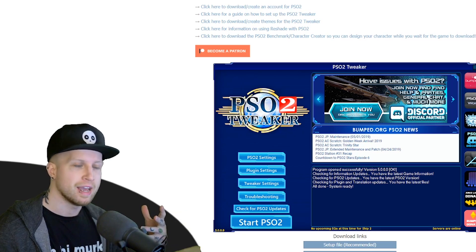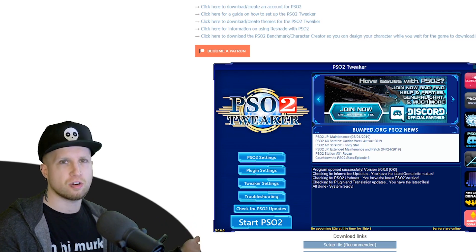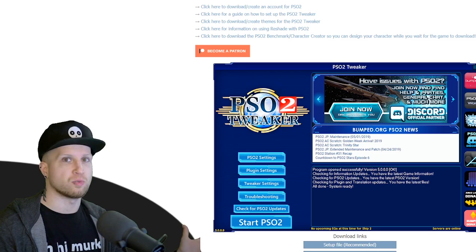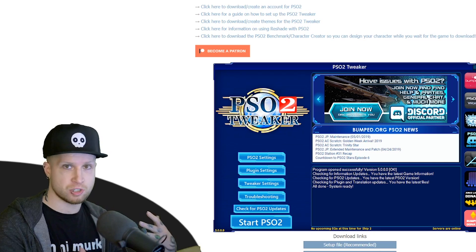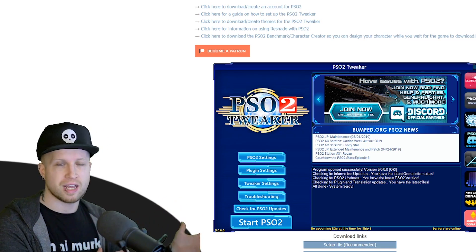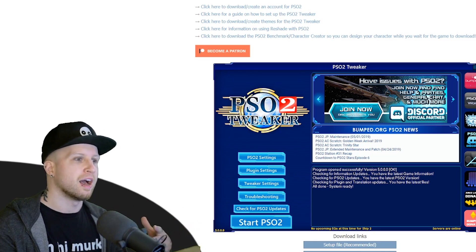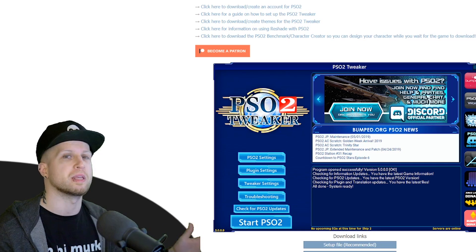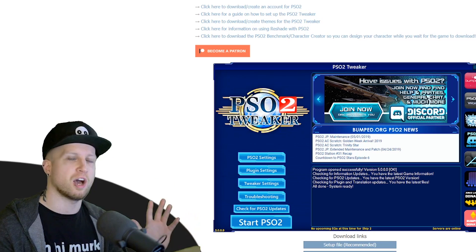More recently we had the English servers beta finally come out. To put it into perspective, Phantasy Star Online 2 — or PSO2 — is actually a game from 2012, and for some reason is only getting an English localization and North American servers now in 2020. It's supposed to be releasing in spring 2020; we just had the closed beta exclusively on Xbox over the last weekend, and apparently they're going to have an open beta somewhere down the line, so hopefully we'll be able to play it on PC.